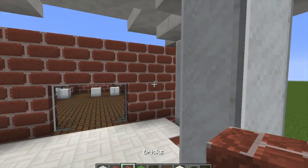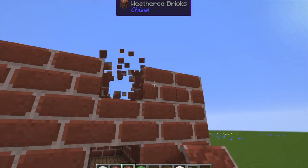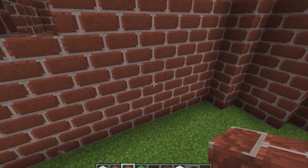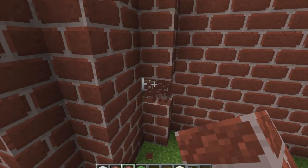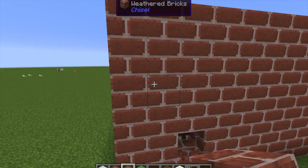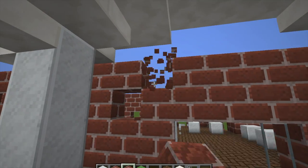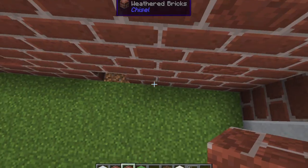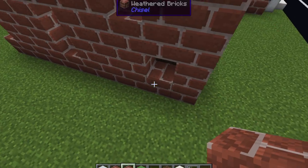Right here you'll see me just breaking blocks — there's no pattern to it, I'm just breaking however I see fit, then filling them in with the broken variant. As you'll see, it just makes it come to life a lot more. I'll do this for all the bricks in the building — not all bricks will be broken, but all of them will be textured, which makes it look very nice in my opinion.